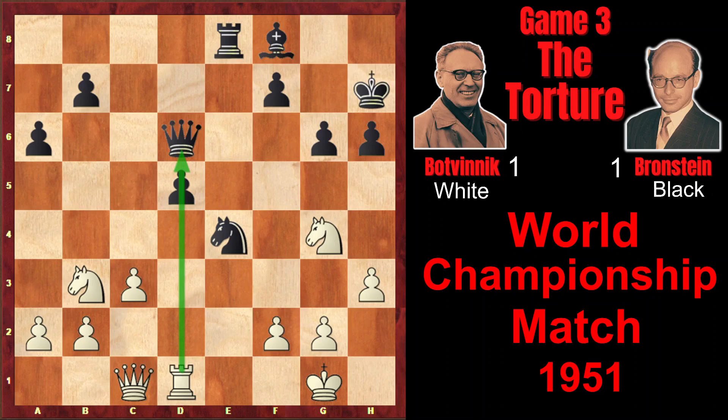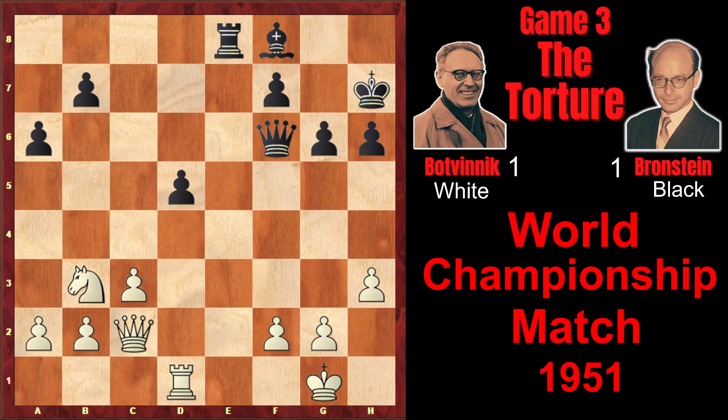That's why after Qd6, Botvinnik didn't play c4 and played Qc2. Here Bronstein, by playing Qf4, could have repeated the position. However, instead he plays Nf6 — it isn't very good, as you will see, because Bronstein will have serious difficulties in the endgame.